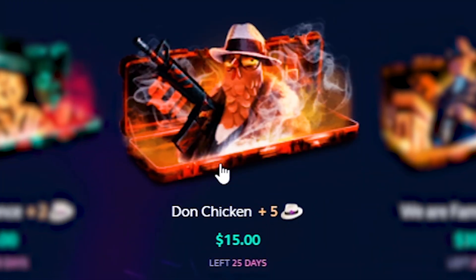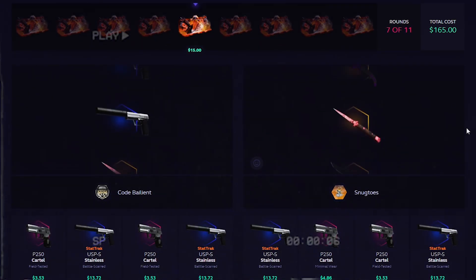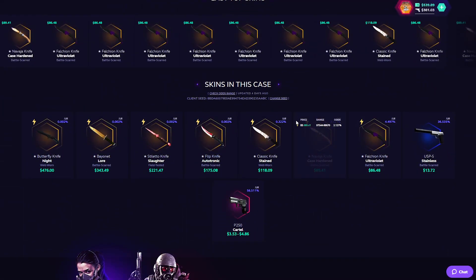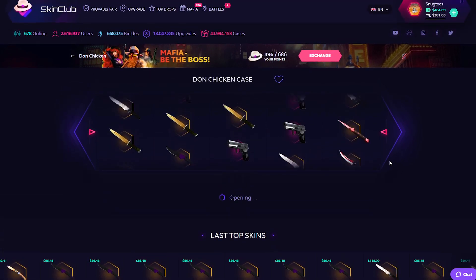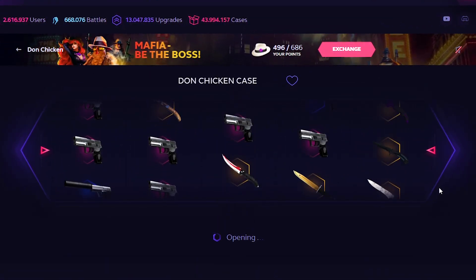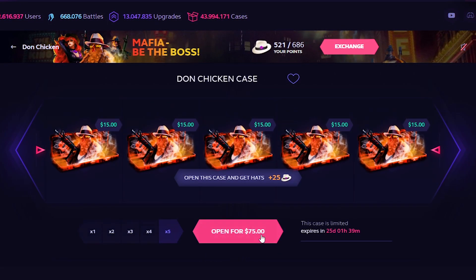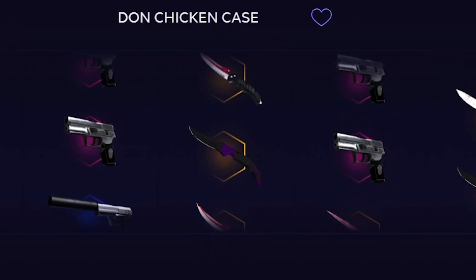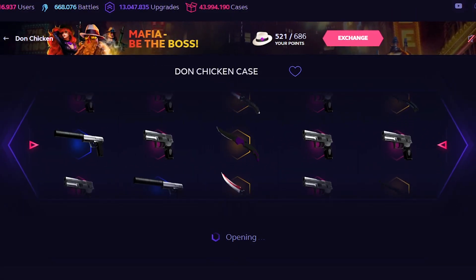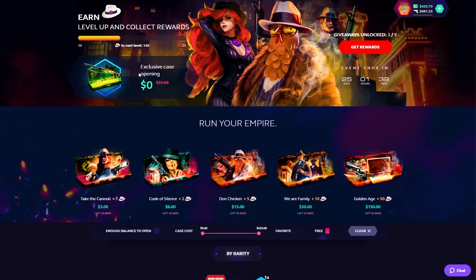We shall be moving on over to the Done Chicken case. If you guys remember, in the battle with Baleon, I did actually pull the Falcon right there. I also don't know why this case is displayed in Chinese, but we're going to open a couple of them. Maybe we can pull a knife in the solos — it would be amazing. Oh my lord, that was probably the most horrible thing that could have happened. We're opening another one. The USPs are pretty decent, and a Falcon knife is pretty decent too. We'll take it — 112 right now. Made up a little bit for the losses on the first one.